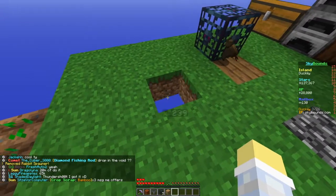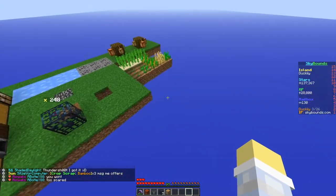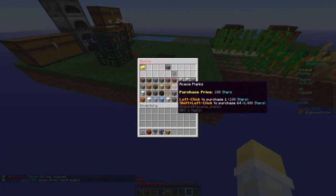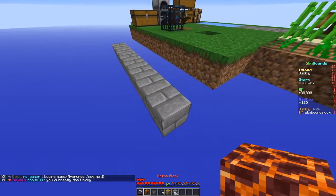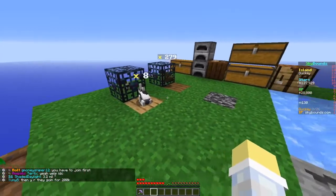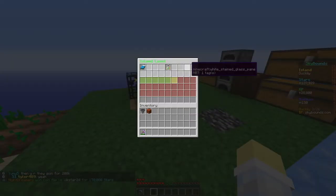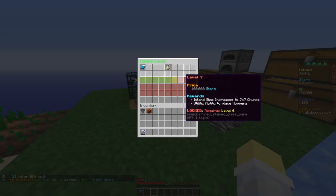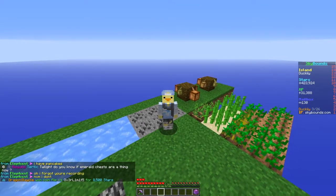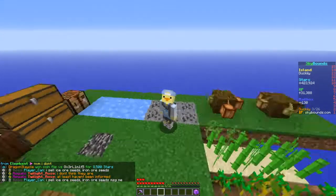I need to send the bunnies into the void - I need to turn on insta break. How should I set this up - maybe have it come down here, build it out of stone bricks since they're cheap, and put the magma block here. But I need island level eight. Let's check slash is levels - we need around 400k total to unlock the levels needed to place hoppers and magma blocks.